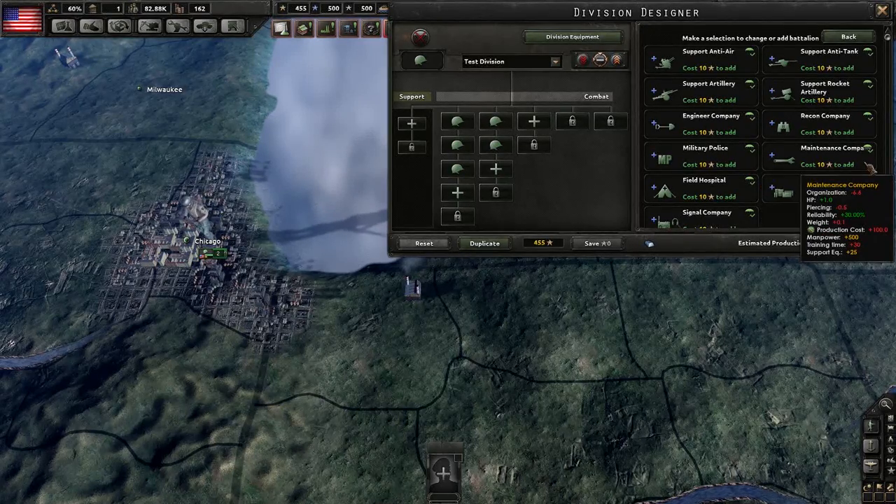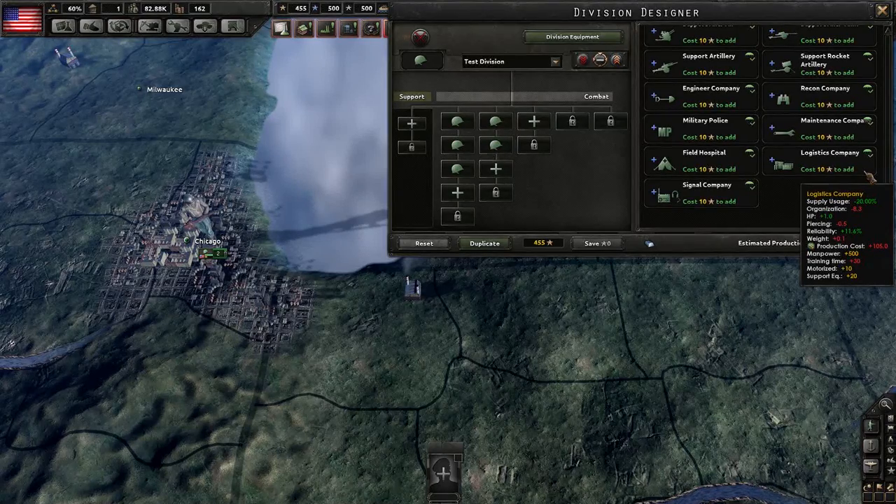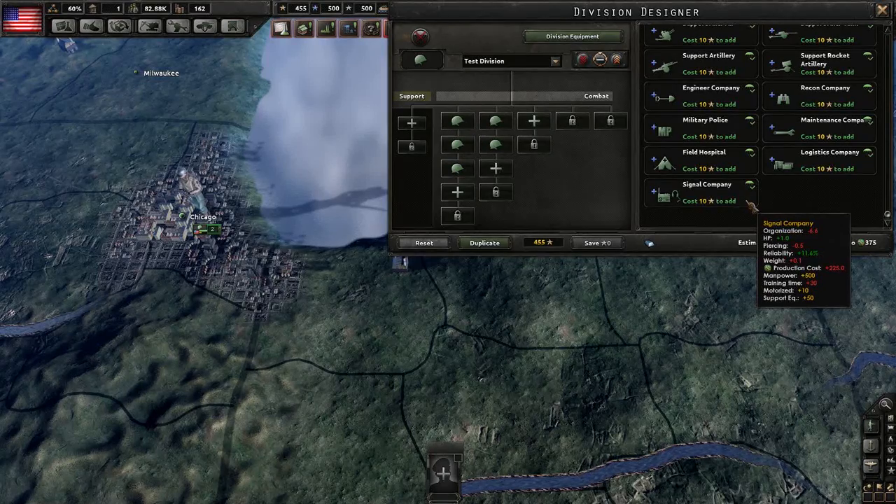Maintenance companies do one thing: they increase your reliability by a whopping 30%, meaning you'll see much fewer breakdowns in mechanical equipment. Field hospitals increase your trickleback by 30% and your EXP loss by 20%, while increasing HP slightly and reducing organization by a significant amount — meaning you'll make the most of your manpower and have more elite units overall. The logistics company is great for fighting in low supply areas or behind enemy lines, decreasing supply usage by 20% while also decreasing organization by 8.3%. Signal companies add slightly to HP and reliability, but mainly exist to increase your initiative.